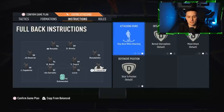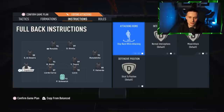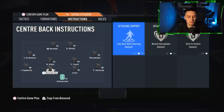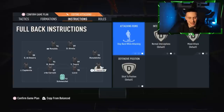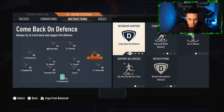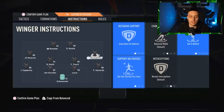Going into the fullbacks, it's stay back whilst attacking on both of them. You'll see that Valverde is actually playing right back for me in this team because of the restrictions we were playing under. Both centre backs are on stay back whilst attacking, nothing else. On to the wingers: come back on defence, get in behind, and get in the box for cross — this is on both wingers.